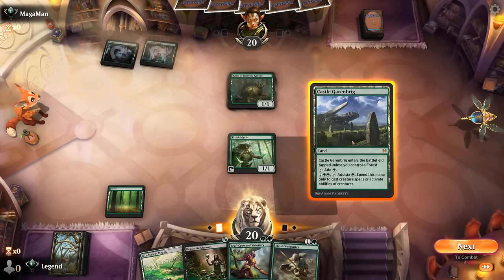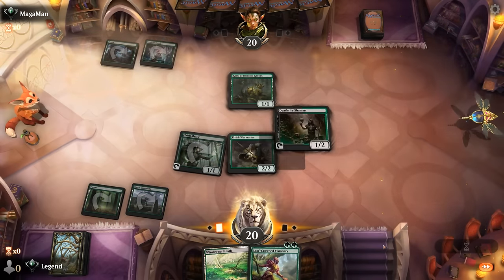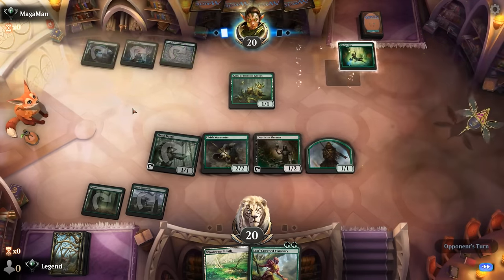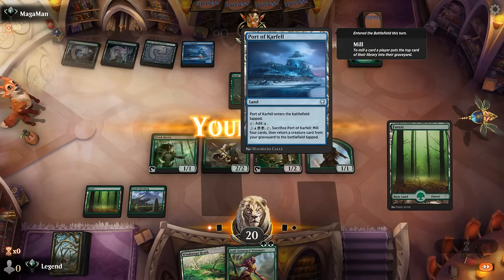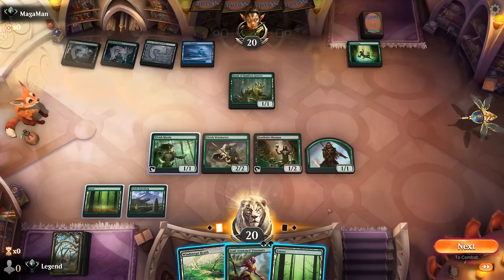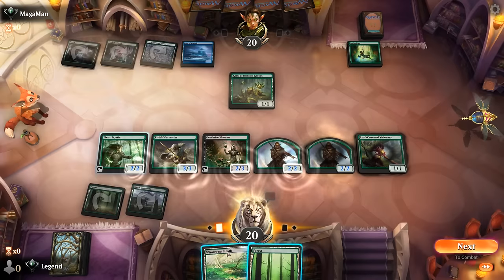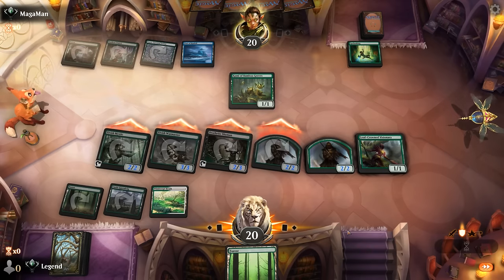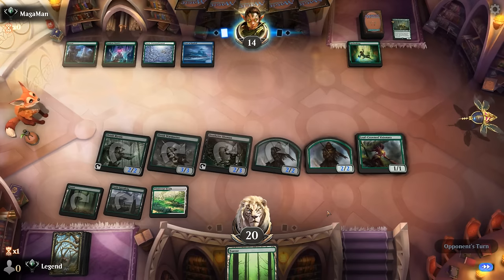We can play Warmaster plus Deathrite, then hope to find a Natural Order or Archdruid. Spelunking — let's see what else they can put in play. A Port of Karfell, so at least without Castle Garenbrig they wouldn't be able to cast a Titan next turn, but they could technically still have one in hand. We can play Visionary and attack, then next turn maybe activate Warmaster with Castle contributing one extra mana. Hope to dodge Castle Garenbrig into Primeval Titan.